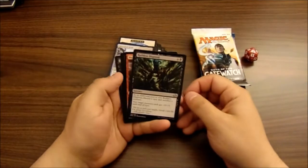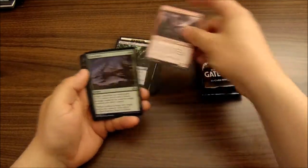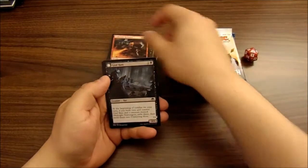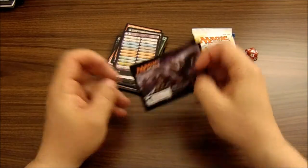We got a Ruthless Disposal, Weaver of Lightning, Clear Shot, and our rare is Collective Defiance — nice! And then Graf Rats, a dual-face card checklist card, and an ad card.